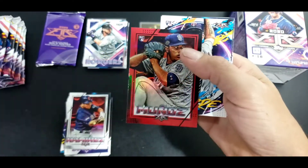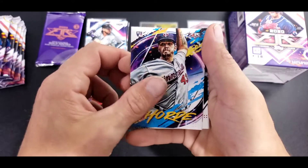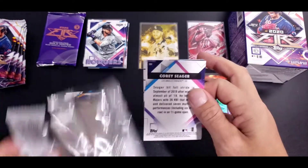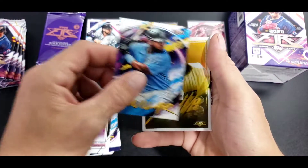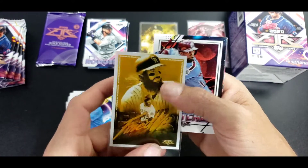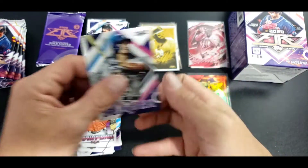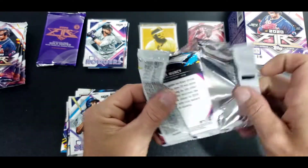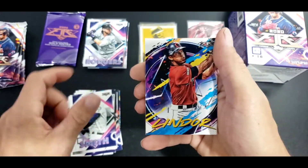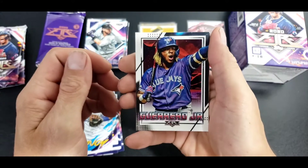A Munoz red. Schwarber, Aguilar fired up. Looks like Charlie Blackmon. McCutcheon, Crawford and Seeger - have not found a numbered card yet. Soto, LB's short, Scherzer, Smith, Doran and Muncy.